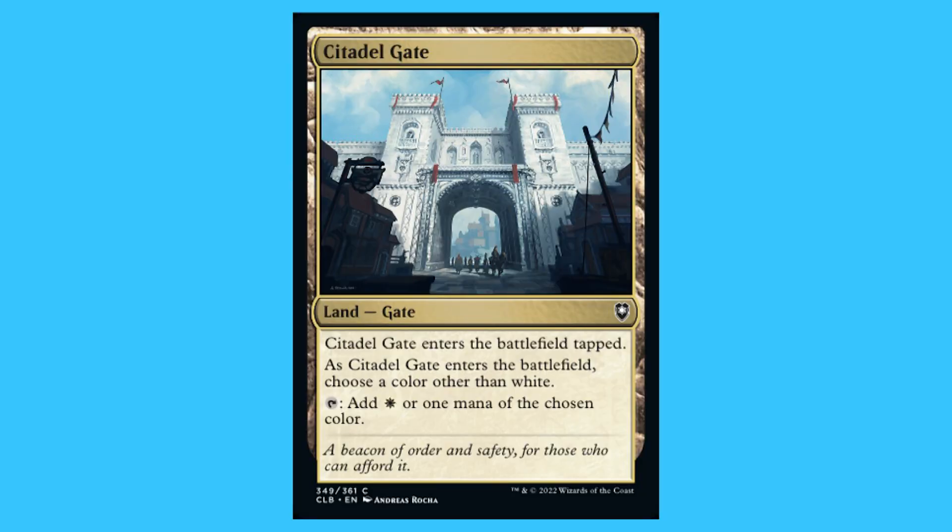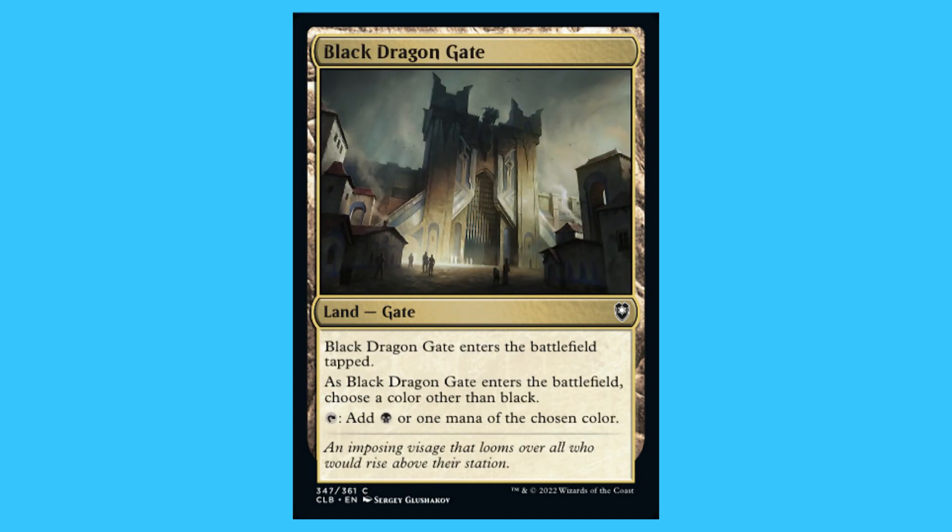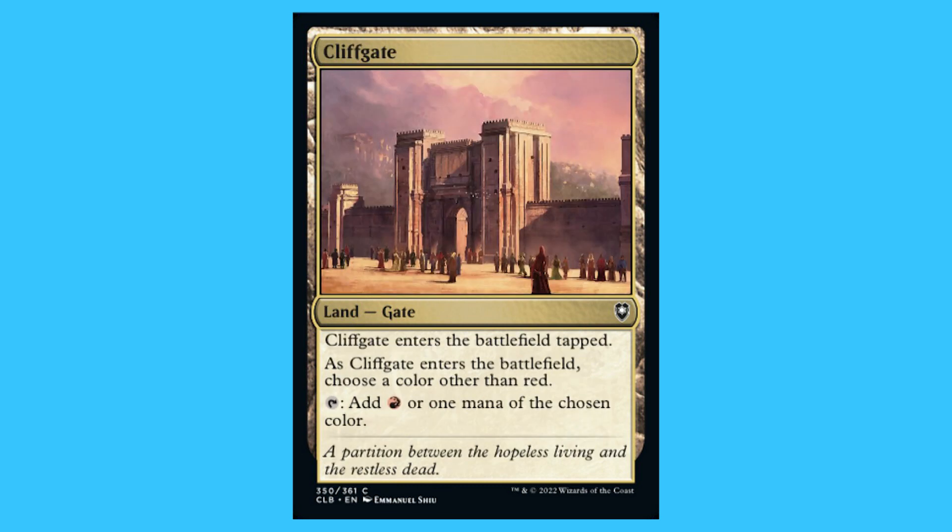Finally, when it comes to the groups of five, there are the thriving lands — lands I personally absolutely hate, but there are five of them. They tap for one mana of one colour; however when they enter you choose what other colour you want and then they tap for that. I think these are the worst lands, but they are on the gate list. Citadel Gate: a land, gate, common — enters tapped; as it enters choose a colour other than white; tap to add white or one mana of the chosen colour. Seagate: a land, gate, common — enters tapped; choose a colour other than blue; tap to add blue or one mana of the chosen colour. Black Dragon Gate: a land, gate, common — enters tapped; choose a colour other than black; tap to add black or one mana of the chosen colour.